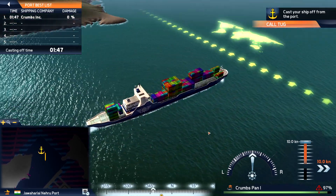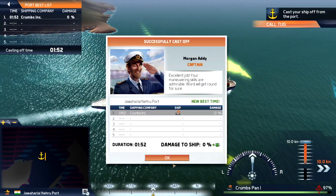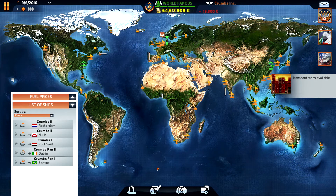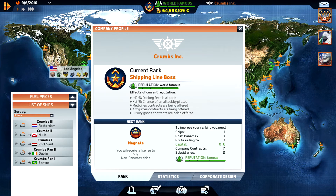We are now on our way to Brazil. So we have some new contracts. What do we need for the next level? We need another ship — three post-Panamax ships. We need to sail to one more port. I guess it's Los Angeles, and we have the Australian ports. We need seven company contracts and two more subsidiaries. Maybe one on this side, maybe one in South America.